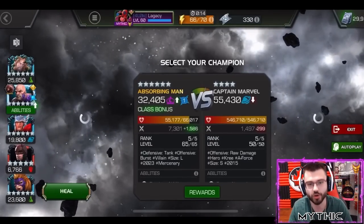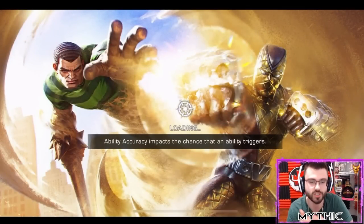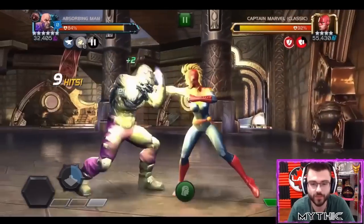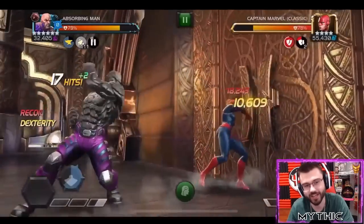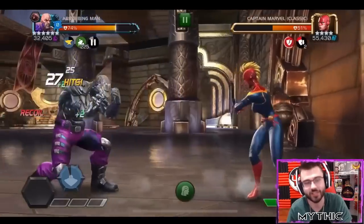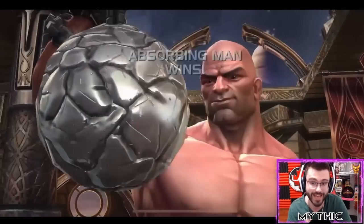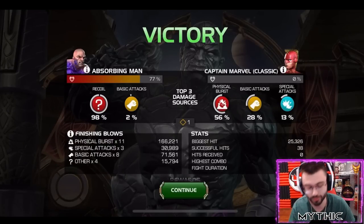Let's use Uru one more time and rip through the next fight with class advantage against Captain Marvel. We're boosted, with synergies and suicides. Getting in with Uru, looking for those light intercepts. And that's one of the coolest things about Absorbing Man - he's really pushed me to learn light intercepting. I love him for it. I absolutely love it. I hated it at first - I was like why can't it just be medium intercepts? But I'm really glad it's not like that because then I wouldn't have been pushed out of my comfort zone. That Captain Marvel - 38 seconds.